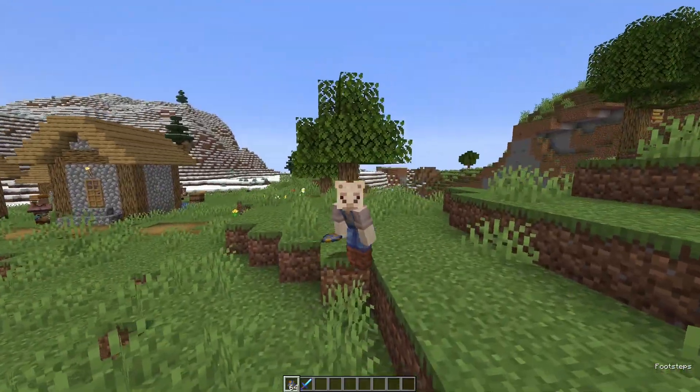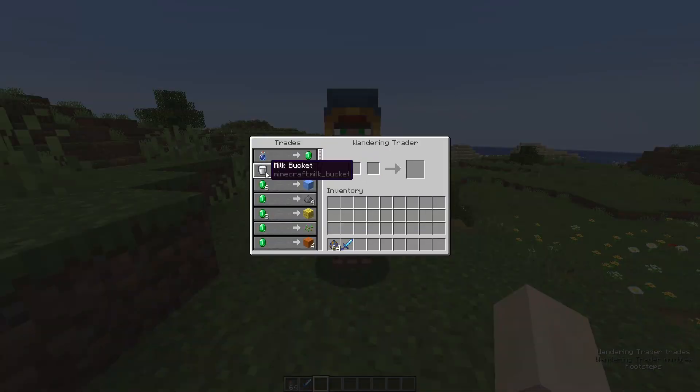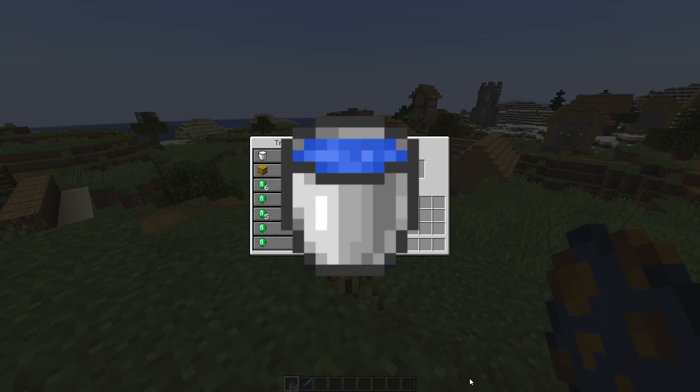Next up, the Wandering Trader has had some updates. If I spawn him in here, he has a new selection of trades. For example, we can trade him a milk bucket and a water bottle for an emerald. As well as this, you'll be able to trade him hay bales, baked potatoes, fermented spider eyes, and water buckets.